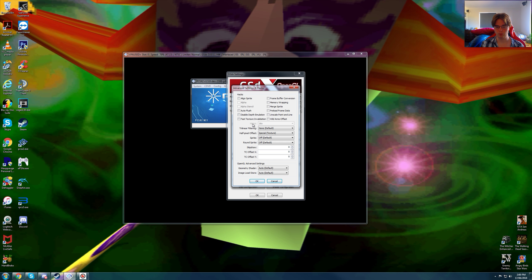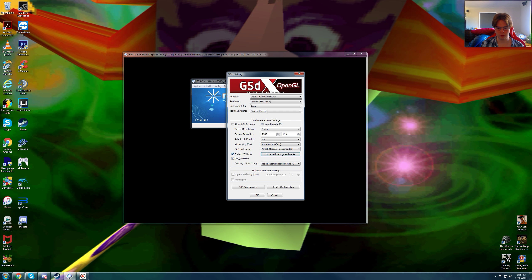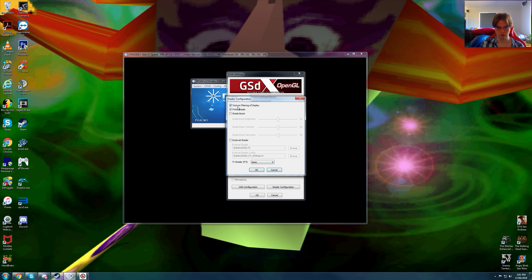Unfortunately MSAA does not work with OpenGL. With Direct3D 11 it does cost 1.9 to 2GB of video RAM if you have MSAA at 16x on with 1440p. But OpenGL it's only 1GB of video RAM without MSAA. We are using accurate date as well, and blending unit accuracy basic recommended low NPC, and we are using texture filtering on display and FXAA shader.